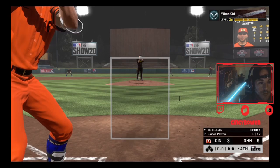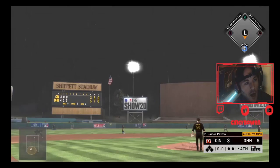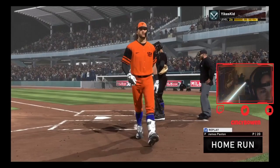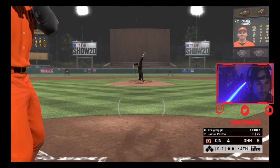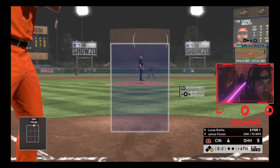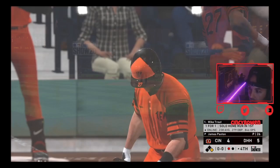Going for Cincinnati shortstop Bo Bichette. R2 disaster - hit one with bullshit. Let's go! Play with the bull young man, you'll get the horns. R2 disaster again. Did not get the button down - you believe that?